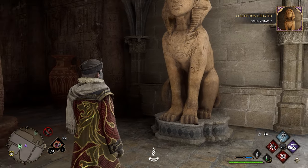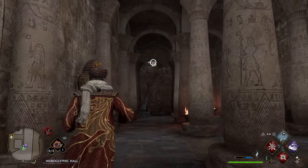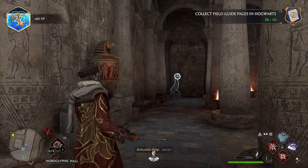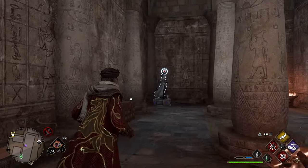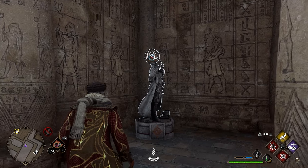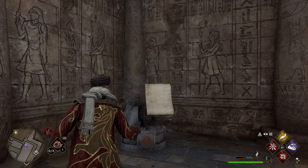After grabbing the sphinx page, look up — there'll be a page flying around in this room. Lock onto it, use Accio, and get your next page. The page after that is directly in front of you in the statue in the back left corner. Walk up to it, lock on, use Levioso, and you'll be rewarded with your next field guide page.